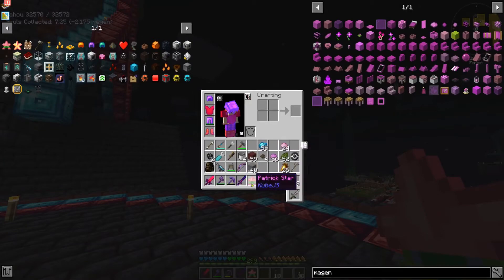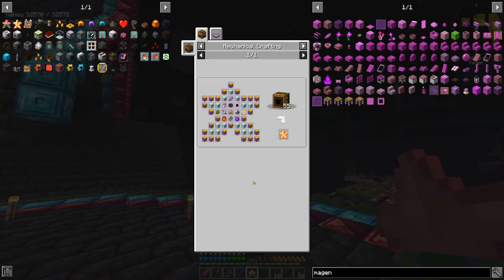Patrick Star! What is this used for? There's only one — it goes in the middle to craft the ATM Star. That's what we're going to work on. Thanks for checking out the Patrick Star video — have fun.